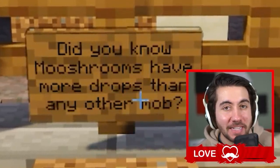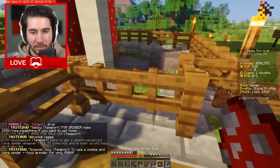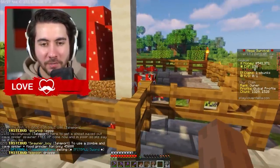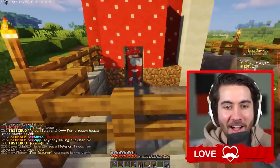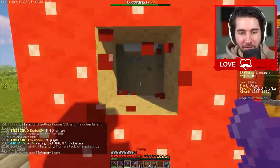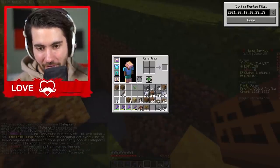We can actually utilize this — it's like a naturally occurring Mooshroom home that he can walk into and live in. Our first fun fact says: 'Did you know Mooshrooms have more drops than any other mob?' Finally, we've got to put our Mooshroom in — the first cage is pretty much ready. I got him for free from someone else; that's a $9,000 animal but we didn't spend anything. He's even going to the home! I'm going to name him Moomy.